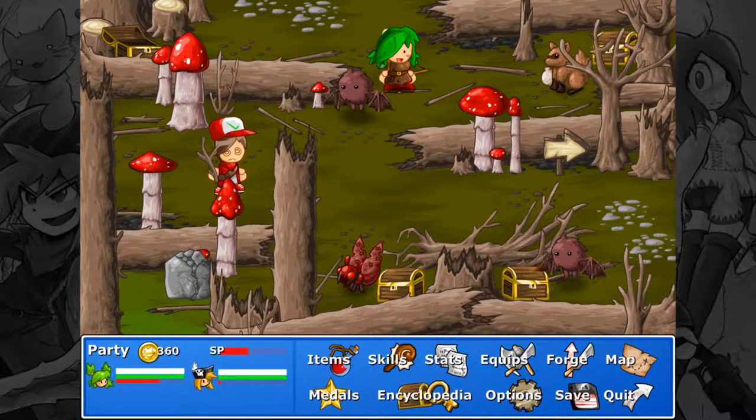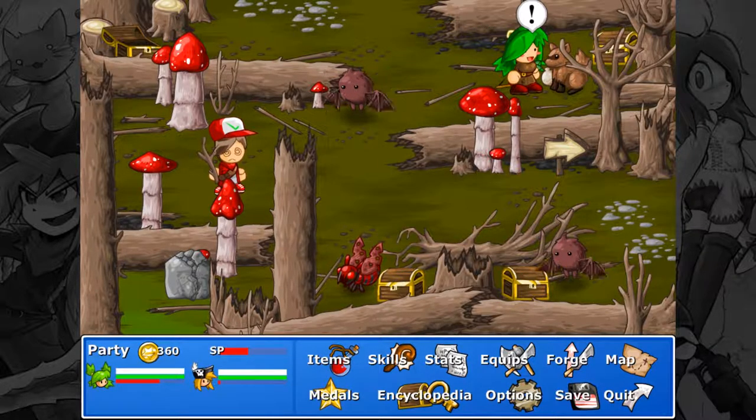Alright guys, welcome back to Let's Play Epic Battle Fantasy 4. So in the last episode, we made it here into Ashwood Forest, we started up the game, and we realized that having one party member isn't the best thing, so we got another party member — one of the people we're actually chasing down. Matt the Hero, or Meat Shield, or Warrior, or whatever you want to call him.